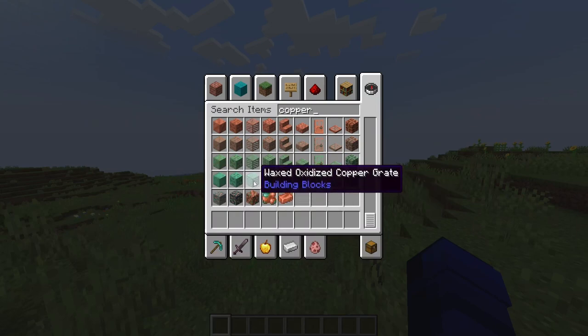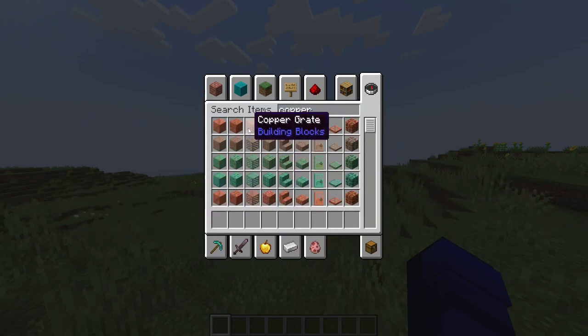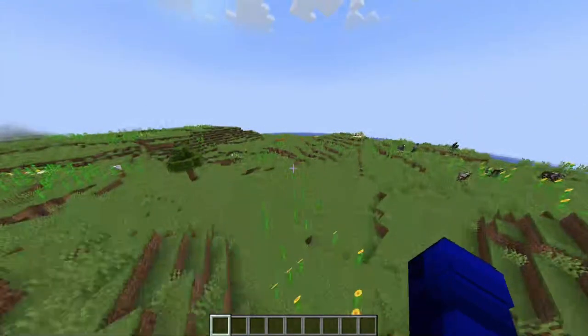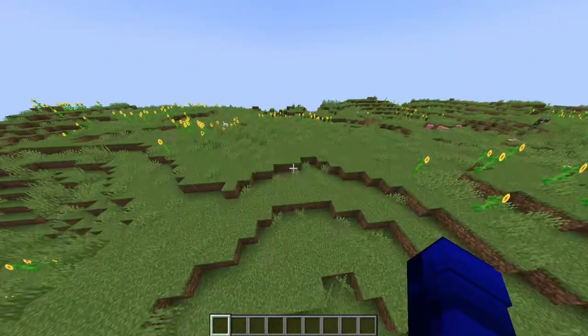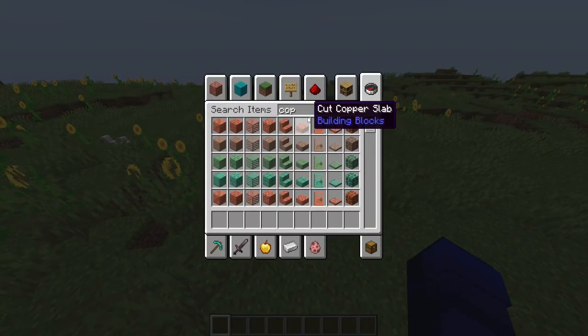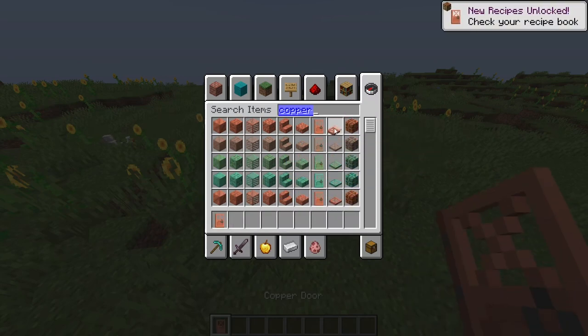If we search for copper, we actually have a lot of copper stuff now. We have copper grates, copper doors, copper trapdoors, and copper bulbs, which is pretty cool because copper was kind of lacking before. It's nice that it has more decorative options now, kind of like wood.